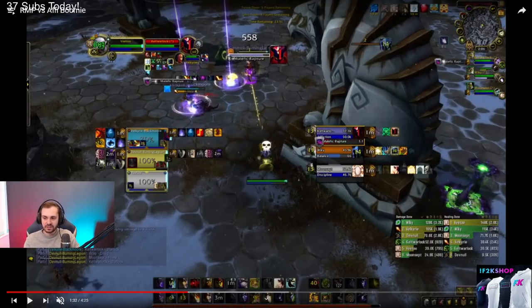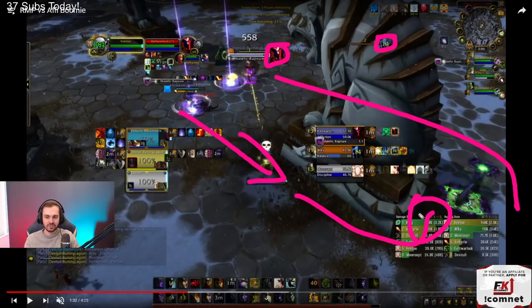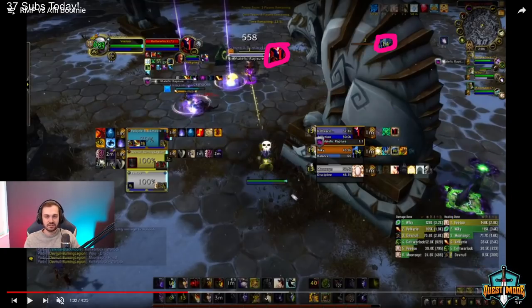The druid still has Incarn up and also already used Convoke, so you can literally just grip the mage back here, then run around and stand behind the pillar — the warlock is forced to port probably if he wants to do anything, which he probably won't because he has no cooldowns left. This way you're going to minimize as much damage as possible on your mage and preserve his block.